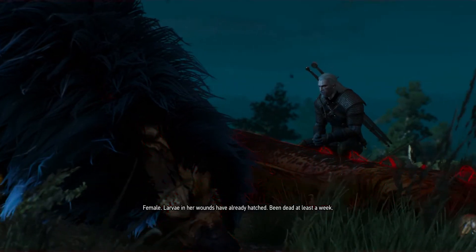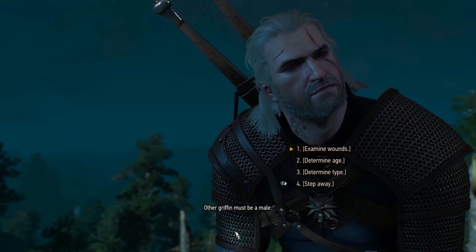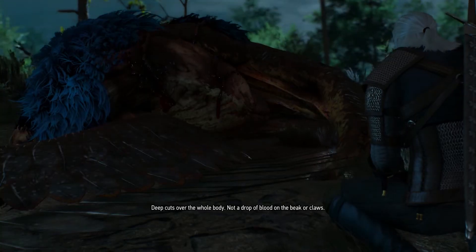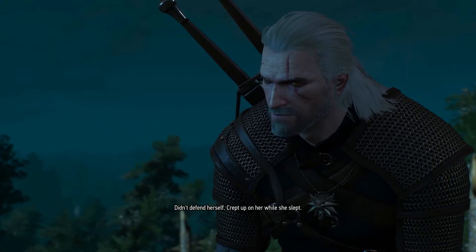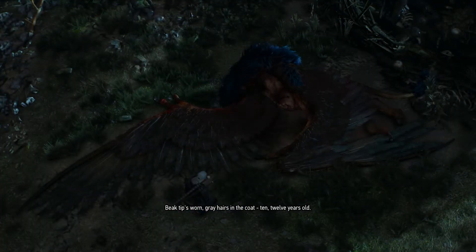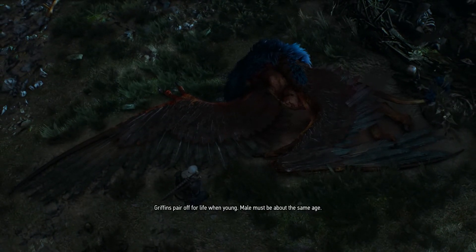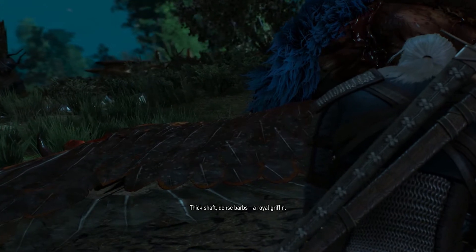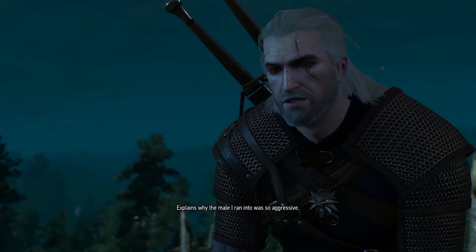Female. Larvae in her wounds have already hatched — been dead at least a week. The other griffon must be the male. Deep cuts over the whole body, not a drop of blood on the beak or claws — didn't defend herself, crept up on her while she slept. Beak tips worn, grey hairs in the coat — ten, twelve years old. Griffons pair off for life when young, the male must be about the same age. Thick shaft, dense barbs — a royal griffon.